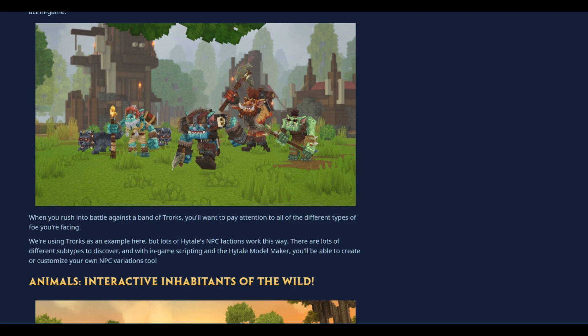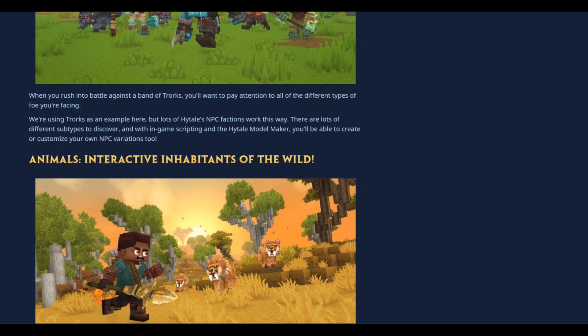There are lots of different subtypes to discover, and within the Hytale model maker you'll be able to create or customize your own NPC variations. I'm getting a better understanding of the huge degree of customization a private server may have — custom walls, custom armors, custom NPCs and probably behavior types as well, which is amazing. Time to move on — animals, 'Interactive Inhabitants of the Wild.'